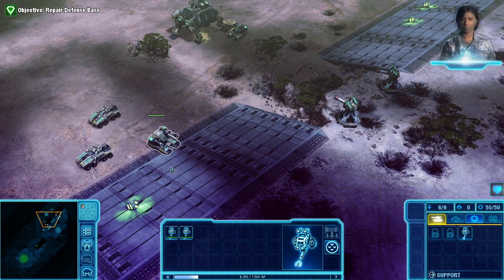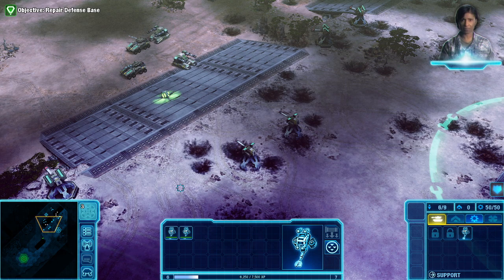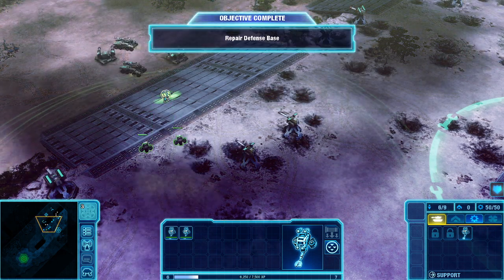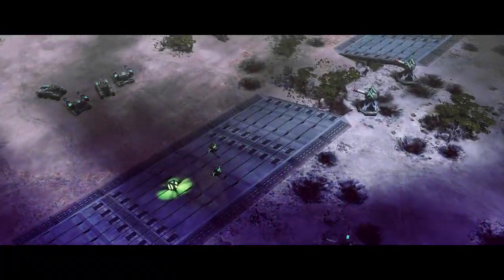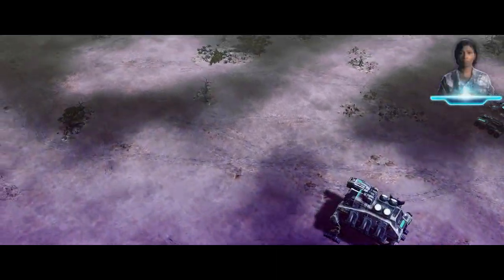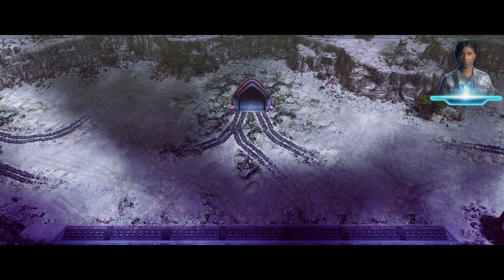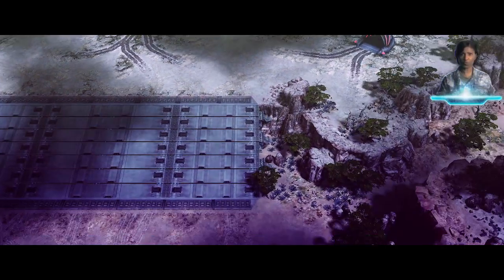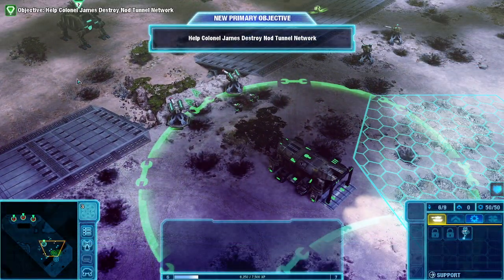Good job, Commander. Now let's find out where those bastards are coming from and put a stop to it. Objective complete. We have intel that there are Nod tunnel networks to the northwest. Taking out those tunnels should put a stop to their attacks. Get your troops into formation and follow my lead. New objective received.